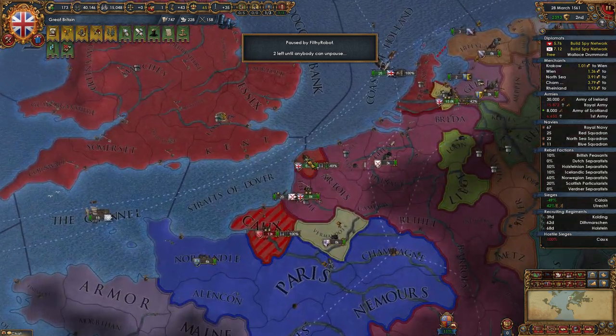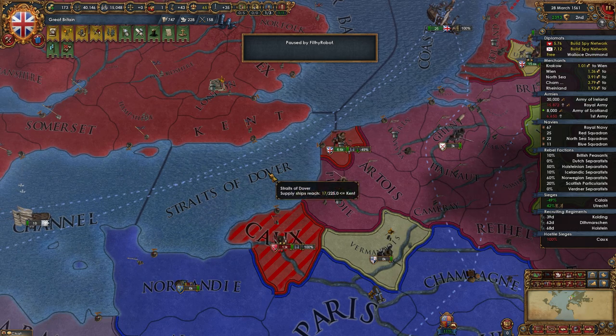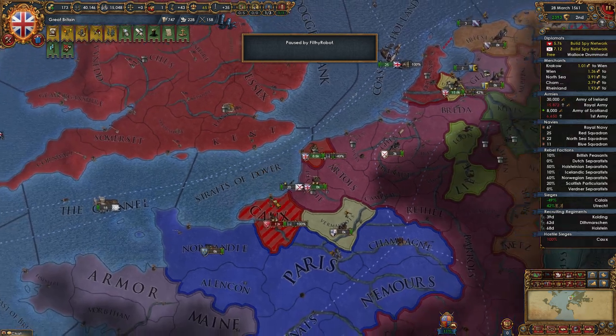I've never understood that event because who gives a shit? My ally has spy strength against me — they're not going to use it. They're not gonna attack us. It's a weird event.